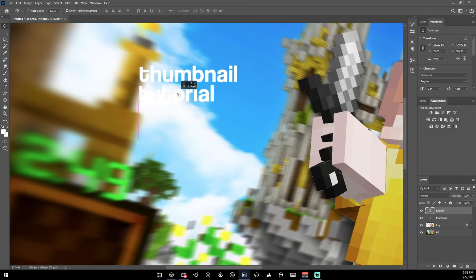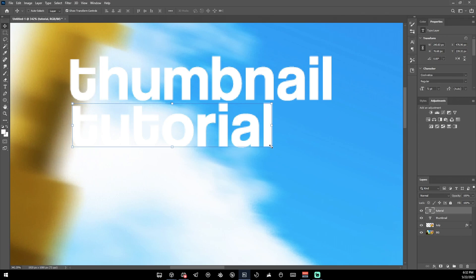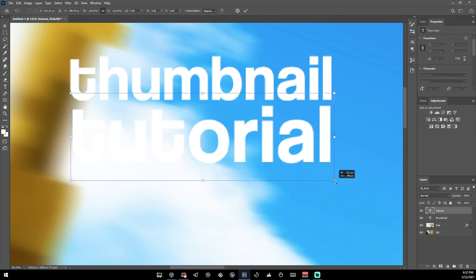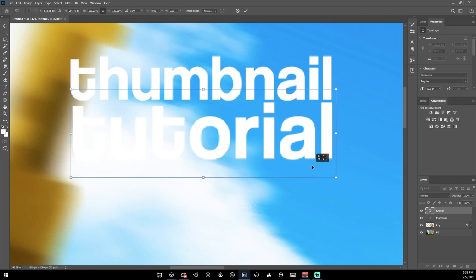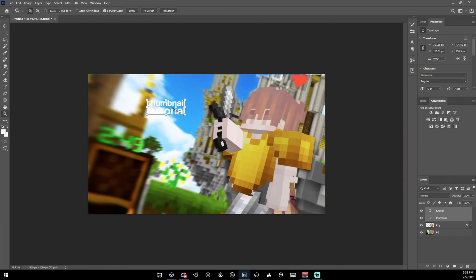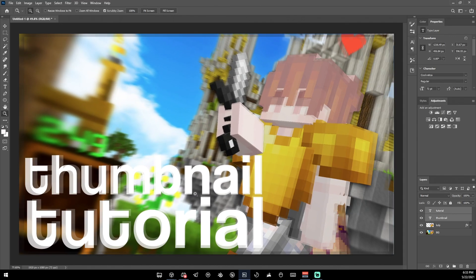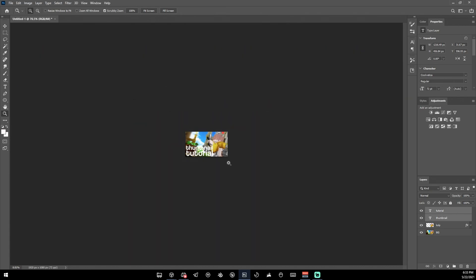Now with our two text layers, I line them up, zoom in, and resize them in a minute. I make them about the same length, but because they have different numbers of letters they'll vary in size. Select both text layers, go Ctrl+T, and upscale to about where you want them — I think that'll look good.